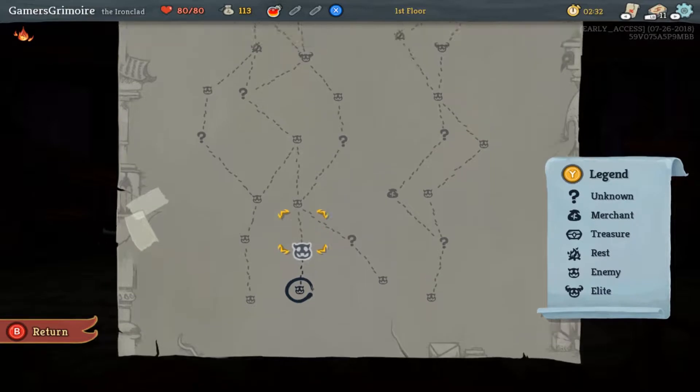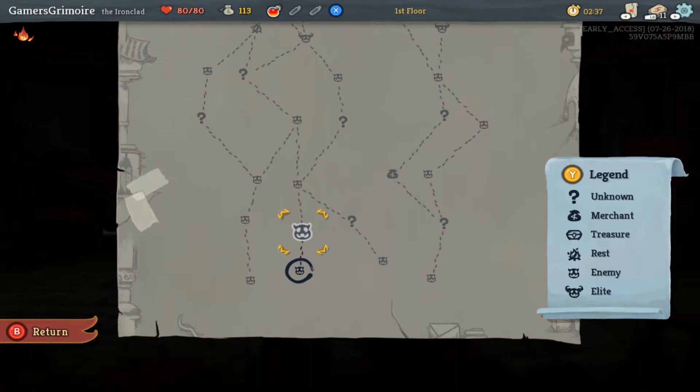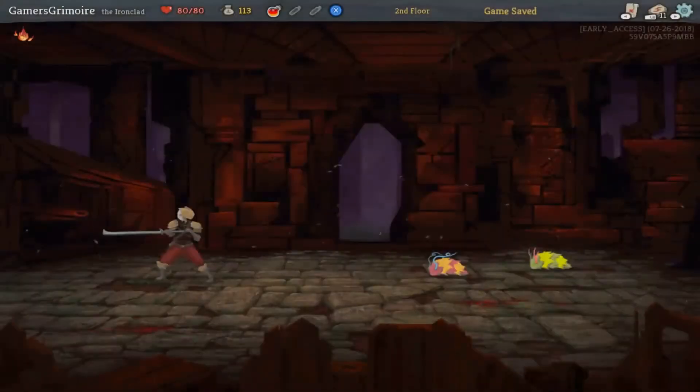Okay, so the next room is an enemy room, then treasure, another enemy room, and then there's also elites. This is pretty cool — these enemies curl up, so they have a defensive thing. Metapods!